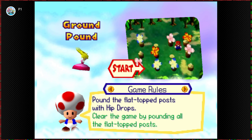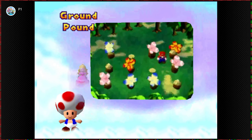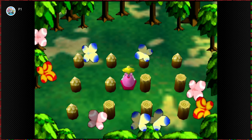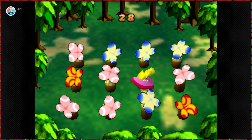Pound a flat top post with hip drops to clear it. Do not want to touch the spiking ones. Clear the game by pounding all the flat top posts. Hitting the spiked one doesn't end the game, but it does cost you time as a penalty.